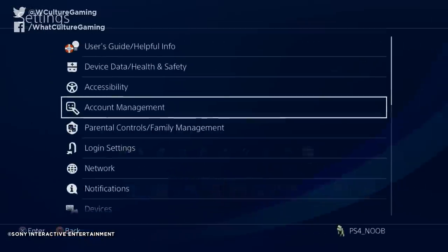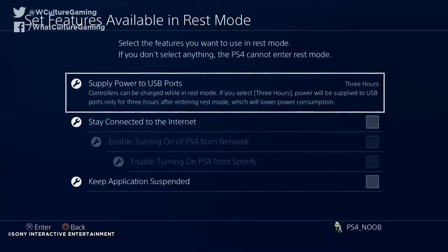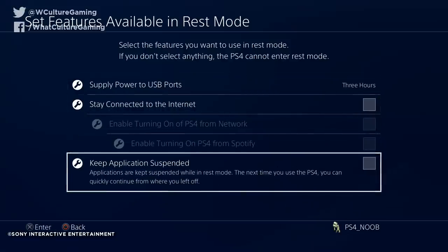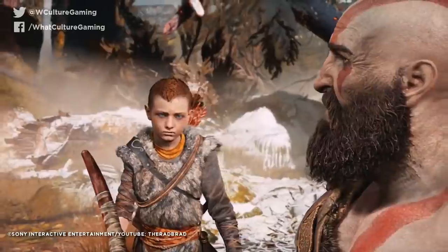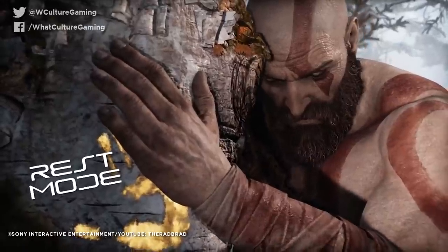To get this working fully, head into Settings, Power Save Settings, and set features available in Rest Mode. Here you can check Keep Applications Suspended, which basically equates to never turning your PS4 off, as games will wait until you turn the system back on again. Perhaps it's not great for energy bills, but if you don't want to keep booting up the system and its games, it is a big time save.